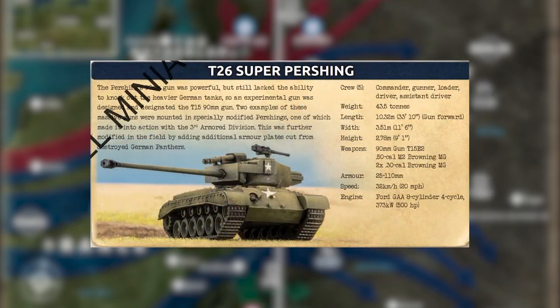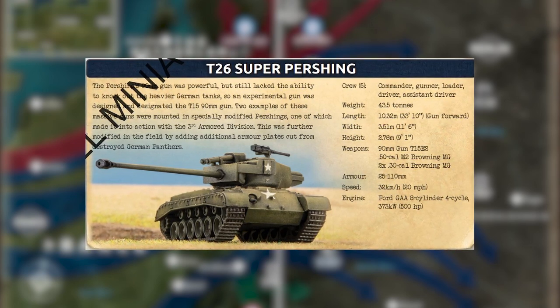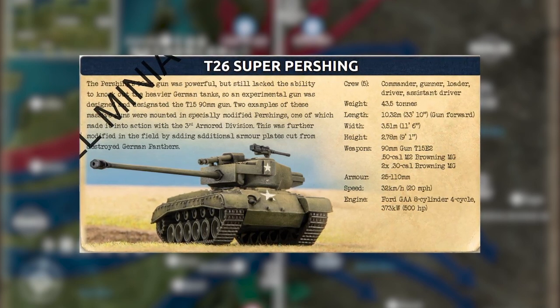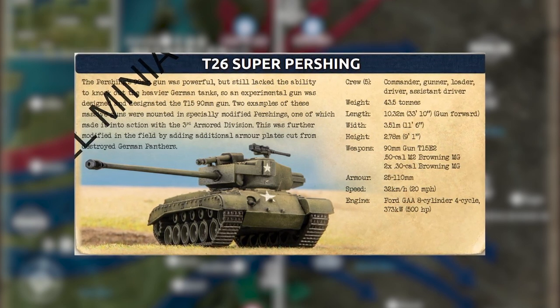Another cool thing they did, which you couldn't do in the previous version, is you can have regular Pershings in a list with the Super Pershing, which I think is going to be pretty cool. I mean, that's a ton of points, but I think it could be pretty cool.